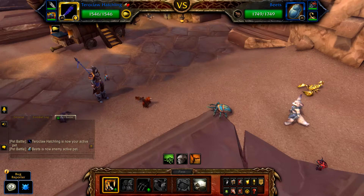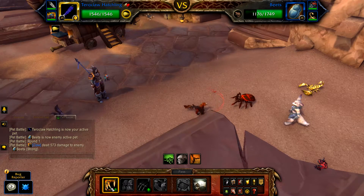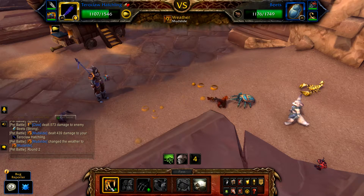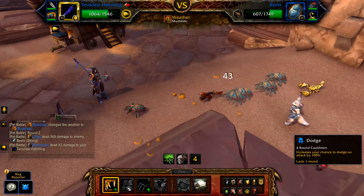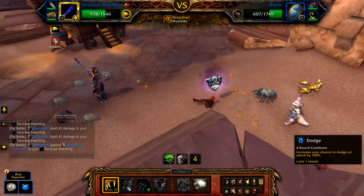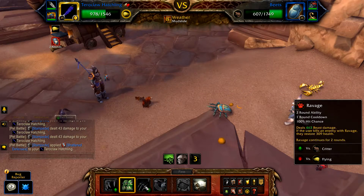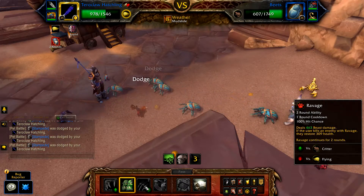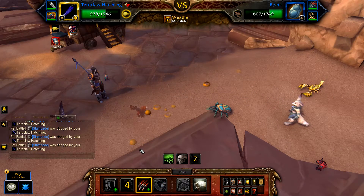Start with your Turaclaw and cast Claw, followed by a second Claw, then Dodge, followed by Ravage.